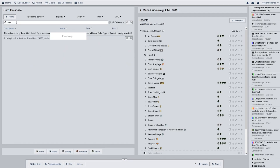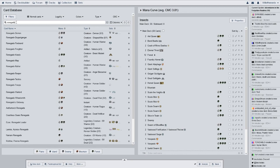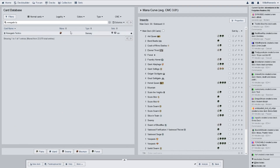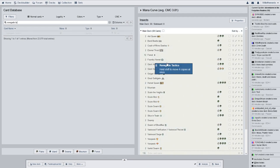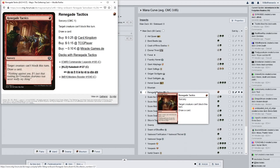Renegade Tactics is the last card — which could easily be switched out for a green card, and it only splashes a little bit of red. Two of these, both from Kaladesh. Tap target creature — that creature can't block this turn, and you draw a card. That's actually not bad.